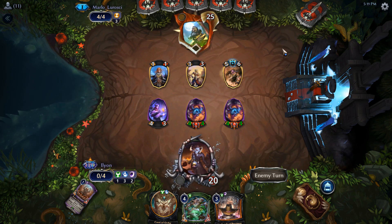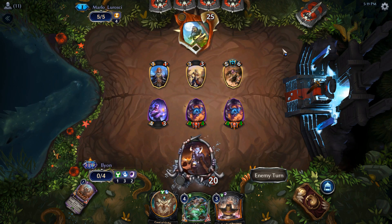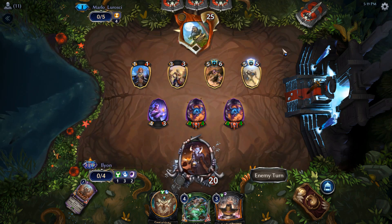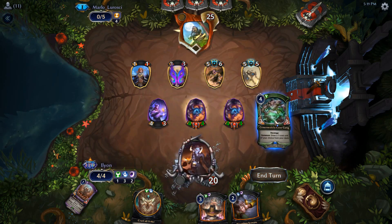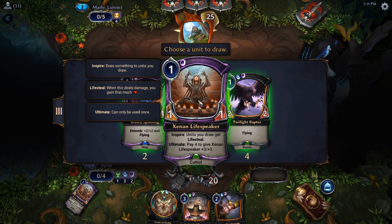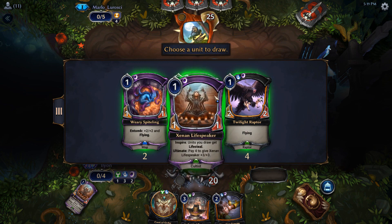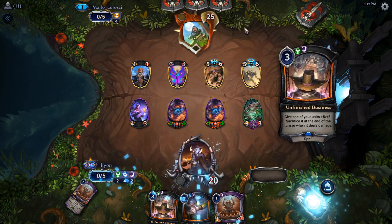I'm surprised that they did that. I think you really gotta pause for a moment sometimes when your opponent makes a play that's obviously bad and think, okay, why would they do that? What would be the reason for it? Sure, it looks terrible, it's probably not good — but what if it is? What if there's something going on here? Because as it turned out, I had something going on. I'll start with Life Speaker — let's see what we get. Another Unfinished Business — I actually don't mind that. Then we'll pass.